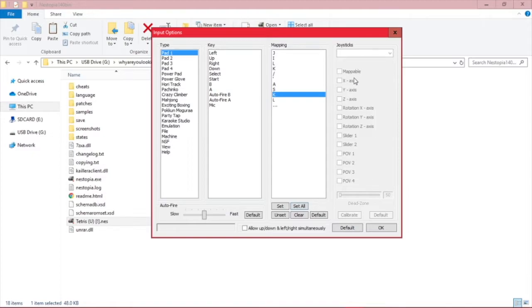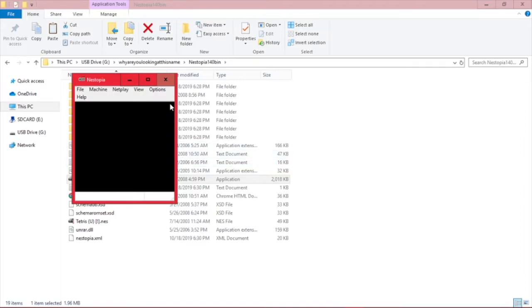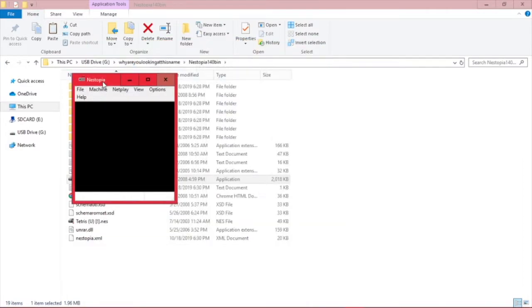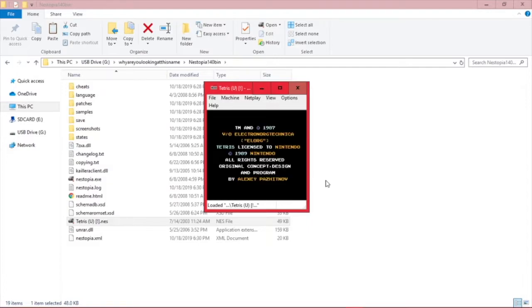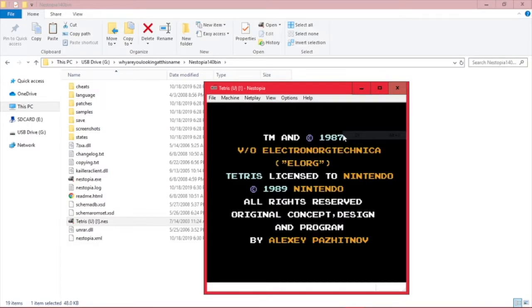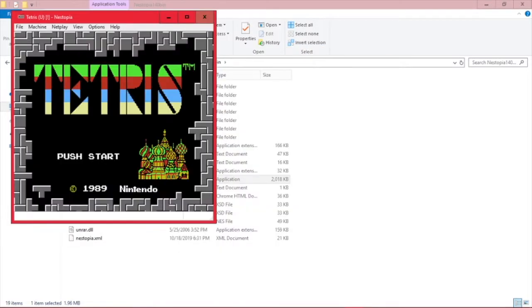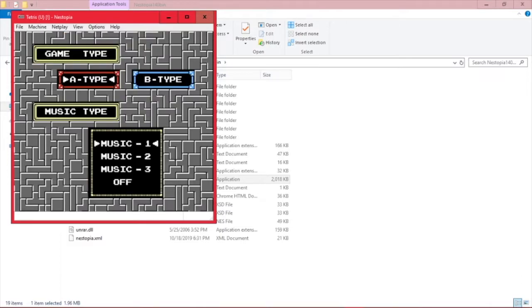If you had a joystick plugged in and it wasn't shown, what you would do is restart the controller. So now I'm going to show you how to set it up with a controller. Hit Set All again and start pressing the buttons in accordance with what key you want them bound to. We can also go to View > Screen Size and slide it to 2x — this will make it much bigger and much easier to see. Once done, hitting the Start button will bring up the game menu.